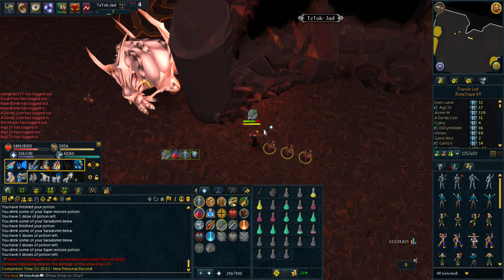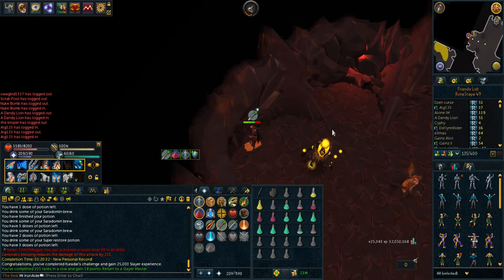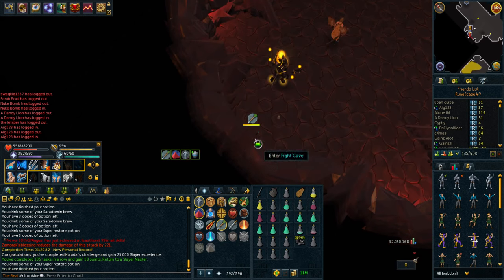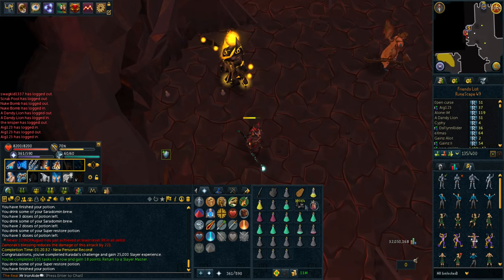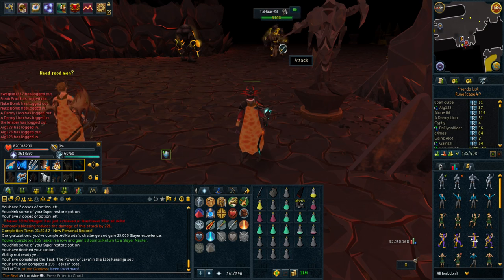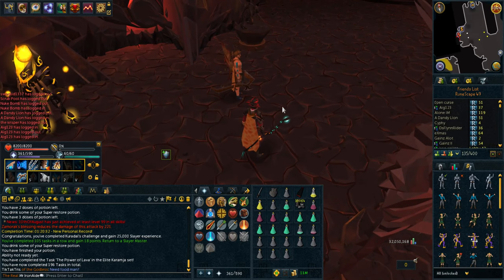So happy I got that. The main thing I was scared about was just running out of supplies and then failing and having no supplies to go again. 16k Tokkul. Fire Cape! The same thing that's dawning on my mind now - same as when I got Fire Cape on Darkscape - is that I have to go do Fight Kiln now, don't I? No excuses. You have to.